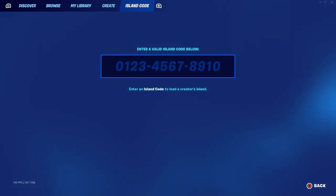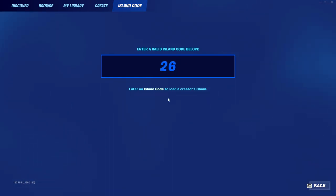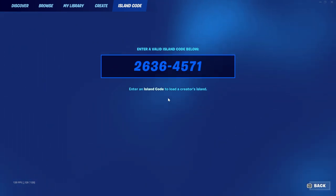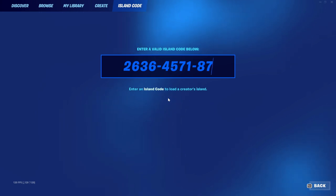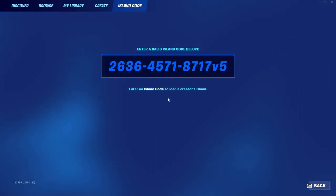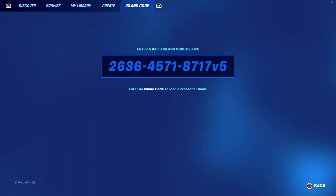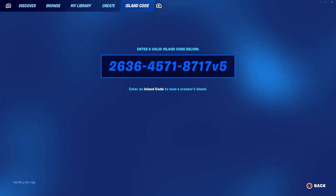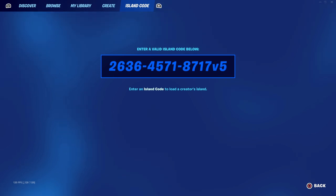Go over to the island code and put in 2636-4571-817, and then at the end of that put V5. I'll leave that code on screen for a few seconds and it'll also be in the description below. The reason we put V5 at the end is because it stands for version 5 — the glitches only work on this version, so if you don't include V5 it will not work.